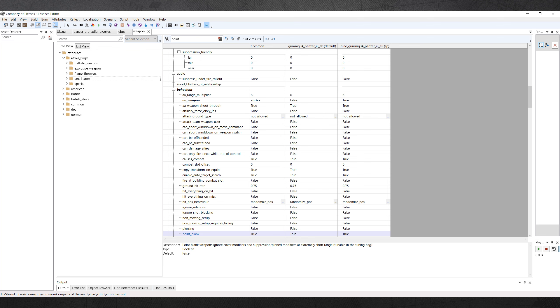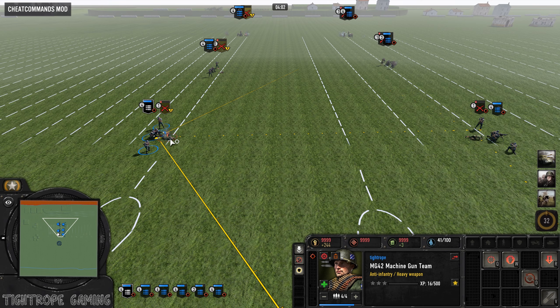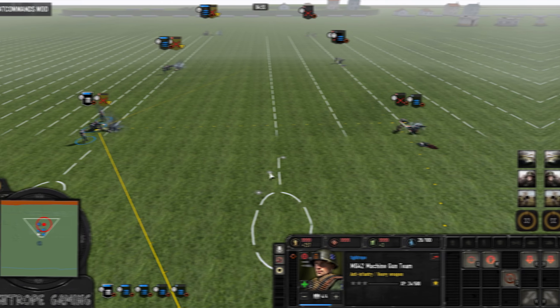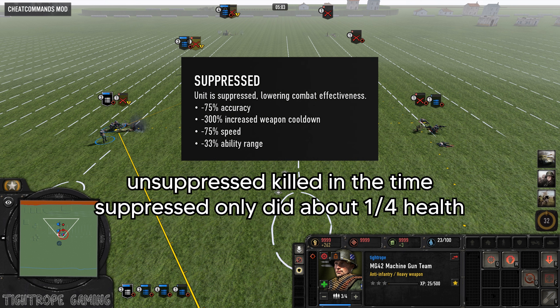While digging around in the mod tools to research this video, it mentions that the point blank mechanic may remove the penalties applied by being suppressed. So I created a mod to test if this was functioning in CoH3 by making a squad impossible to pin. The suppressed squad that was point blank still had greatly reduced DPS compared to the unsuppressed squad at the same range, indicating that the point blank mechanic was not nullifying the suppression penalties.